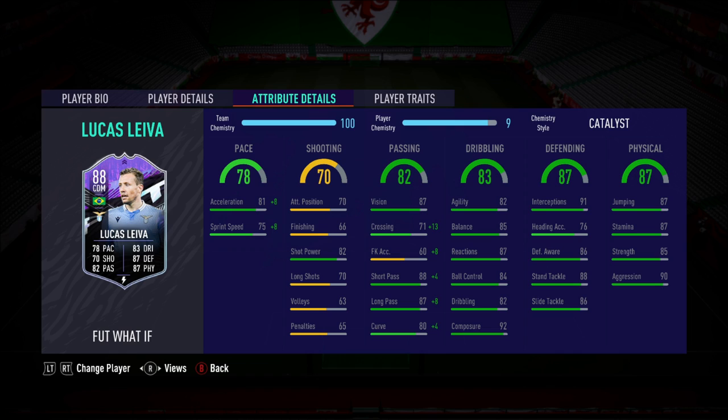I could easily give him a Shadow, and I'm sure most people would recommend Shadow, Anchor, or Powerhouse over what I'm going to go for. But the Catalyst gives him the pace that I need — 91 acceleration, 85 sprint speed — and boosts up that passing and long passing. Maybe the Catalyst isn't the ideal chem style, but I had a lot of Catalysts lying around and didn't really fancy wasting a Shadow, even though that does turn him into a 91 rated CDM.